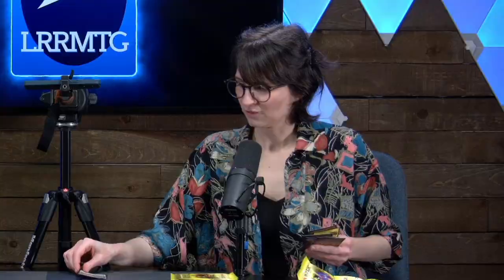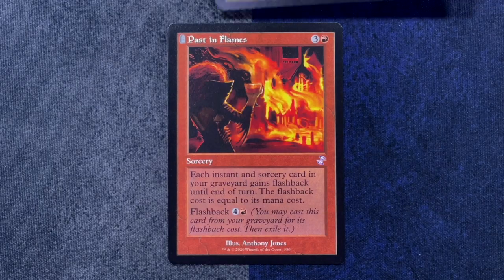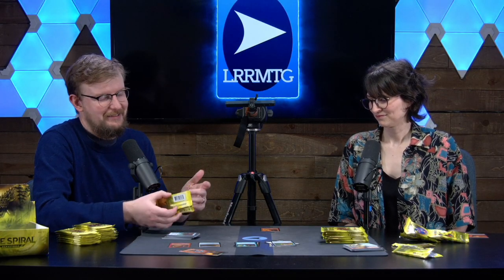Got a molten slag heap in here too. This feels incredibly decadent — like eating a bowl of ice cream for breakfast, but with magic cards. Delicious. Our rare is Coalition Relic. Our throwback card looks incredible — it's Past in Flames. What I love about this is they've put the old graveyard icon up there, and it's just this very bad drawing of a tombstone, and they're like, no, that's part of the frame now.